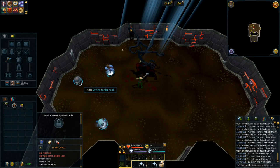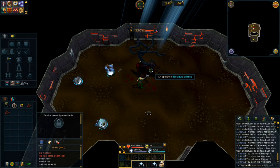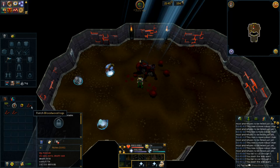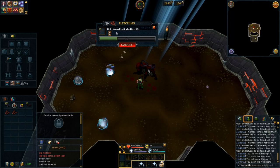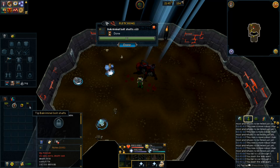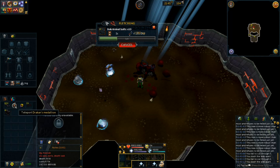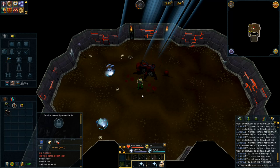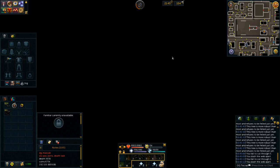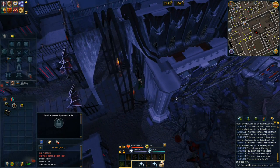There's a bloodwood tree right in the middle of the resource dungeon. Typically they don't give you a whole lot of logs — the most I've gotten is like five or six, and this one gave me three. Non-wilderness trees don't really give you as many criminal bolts. The next location is Darkmeyer, which requires you to have completed the entire Myreque vampire quest series. You can optionally wear the outfit so NPCs don't yell at you, but most of the time there aren't any Vyrewatch around.